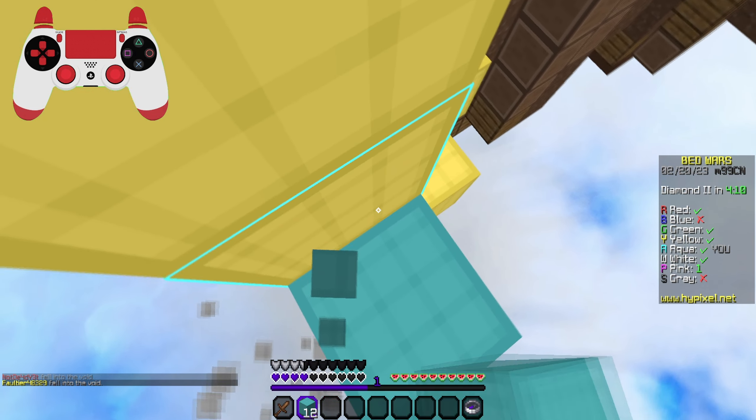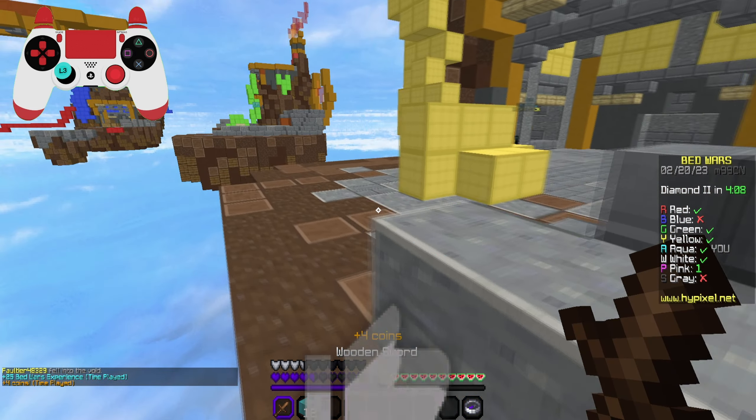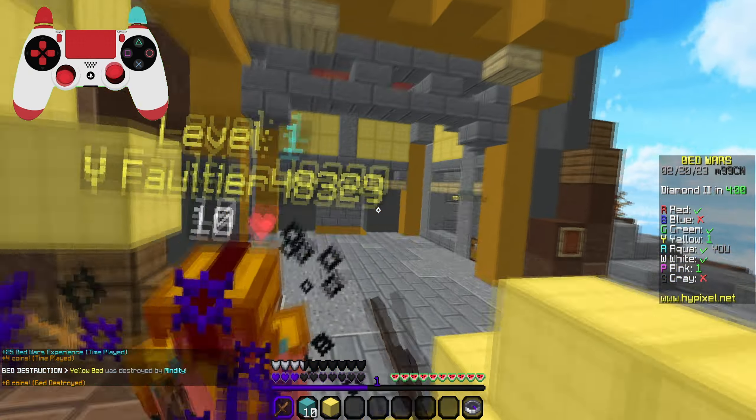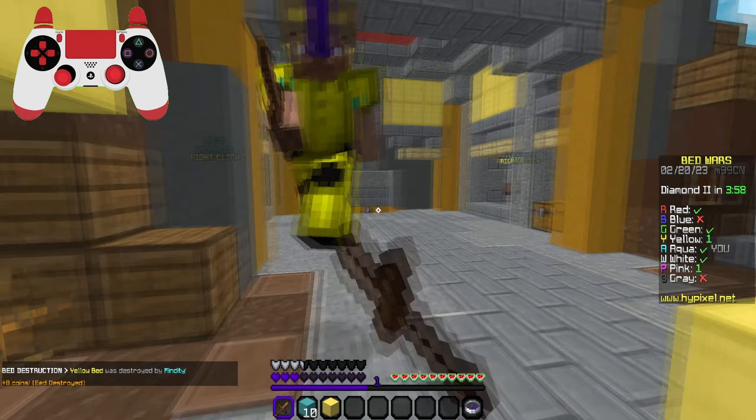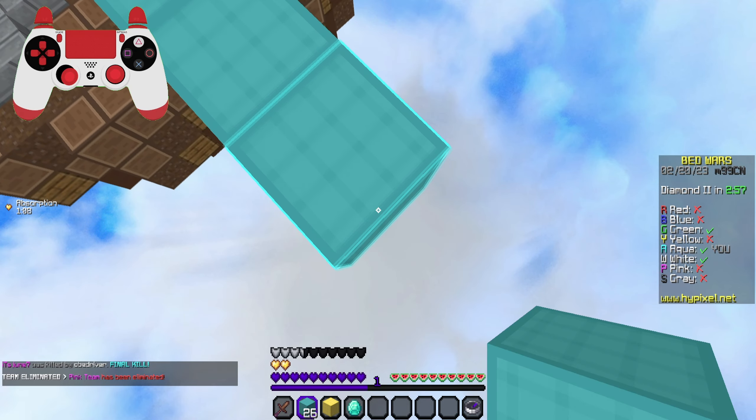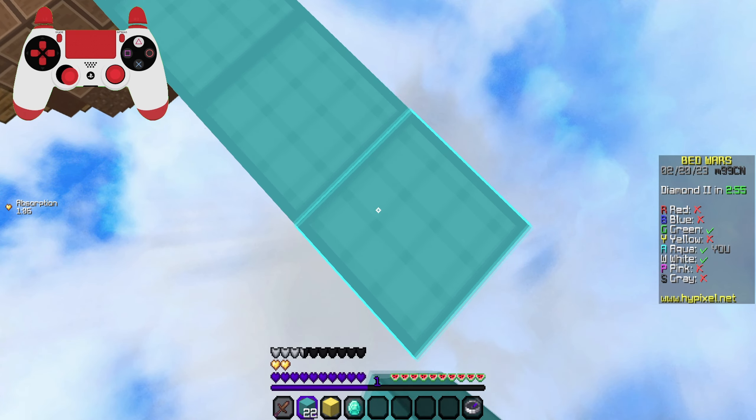Can we clutch there? We're gonna go around. I don't even know how we did that but we got his bed! We're gonna try one of these - no, it didn't work. I thought that would work. Let's see if we can s-tap that. Can we kill him? Yes - we're at one heart. We're gonna bridge to green.